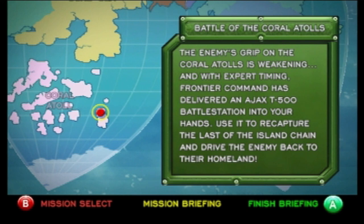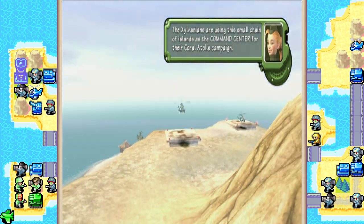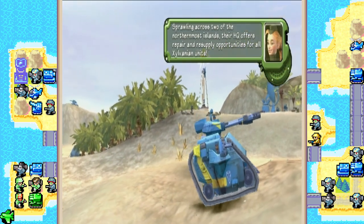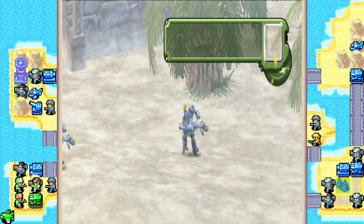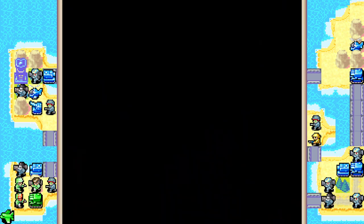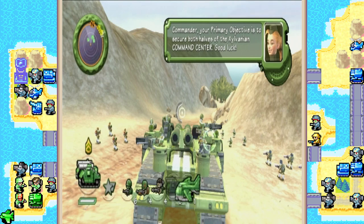The enemy's grip on the Corolla Toles is weakening, and with expert timing, Frontier Command has delivered an Ajax T-500 battle station into your hands. Use it to recapture the last of the island chain and drive the enemy back to their homeland. Frontier Command believes that if we capture the Command Center, the Exylvanians will be forced to retreat back to their homeland. Your primary objective is to secure both halves of the Exylvanian Command Center. Good luck!